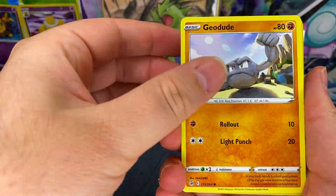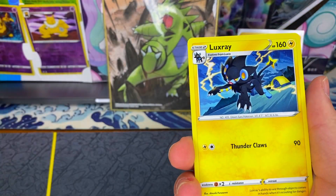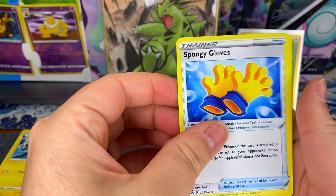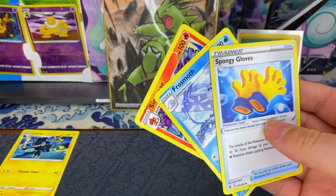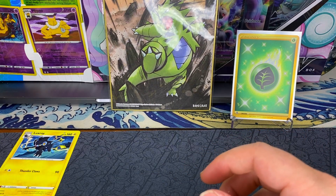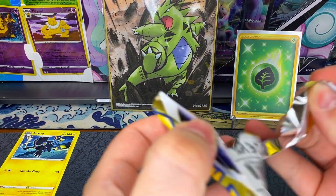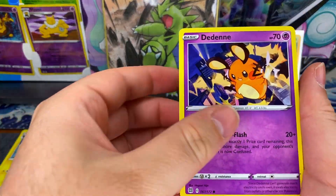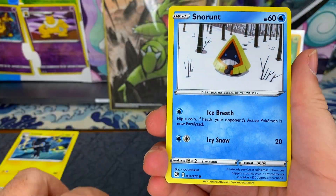This is another Fusion Strike pack. I believe I got these packs from the Pikachu V box that I've been seeing - it's like a blue box. I opened it up not too long ago.